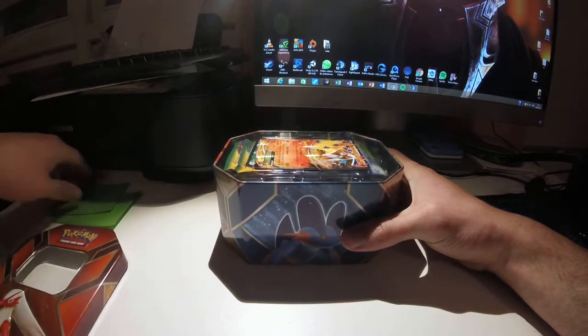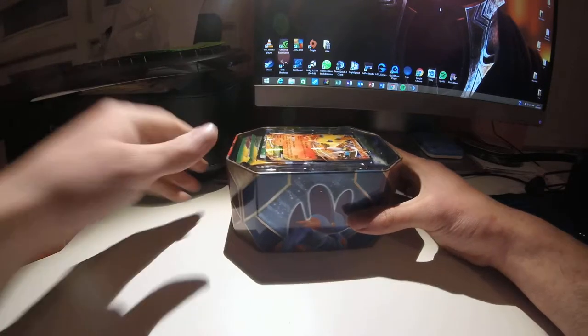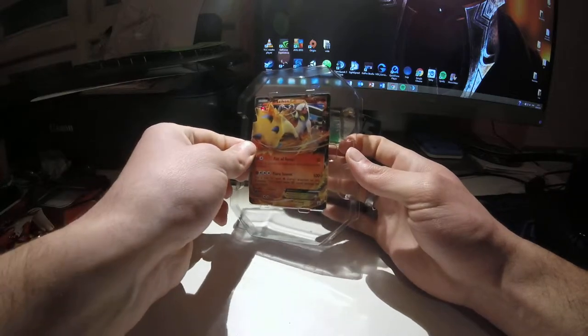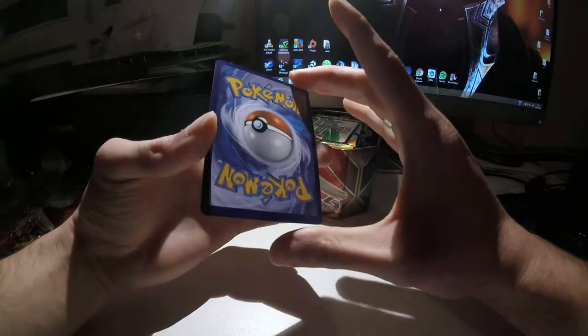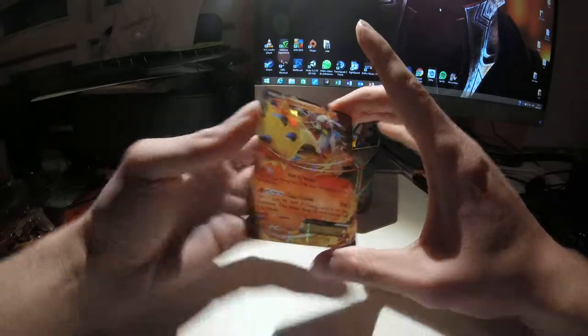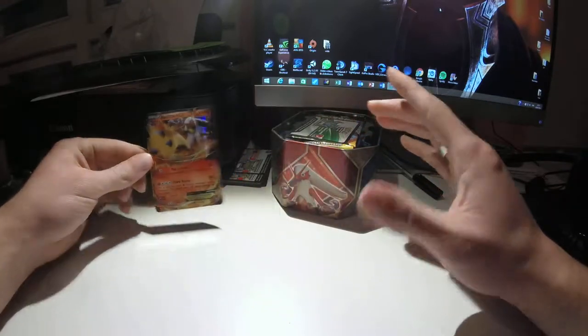I'm going to open it in my covers if needed. So here it is — beautiful Blaziken EX. I hope I didn't bend it. This one is a bit tight. It's slightly bent, and there's a bit of whitening on the sides — I don't know if you guys can see. But besides being a bit bent, it looks nice. There's a nice holographic sheen to it.